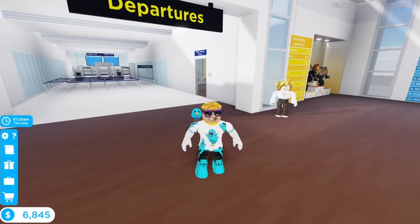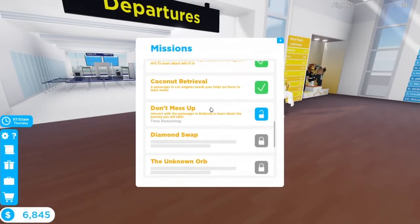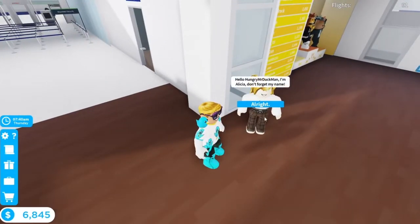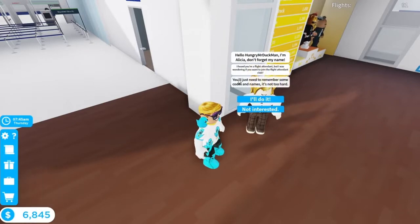In this video I will be showing you how to do the mission called Don't Mess Up in Cabin Crew Simulator. To accept the mission you will need to be in Roblox and speak to the woman at the front of the airport. She will want you to remember a code which is Apple to give to a person at New York, and she will pay you 5000 skybucks, but you only have 30 minutes to do it.